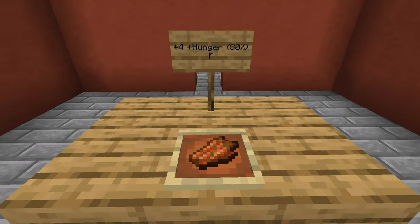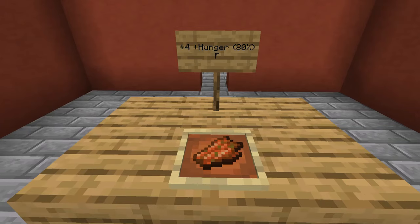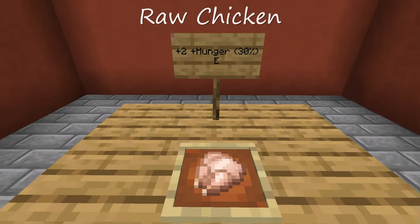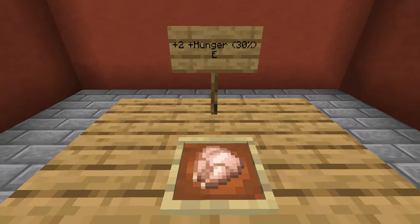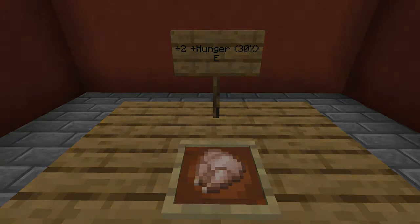Other uses for rotten flesh would be feeding it to your dogs — and that's not a joke, it's actually okay for them — or trading it to cleric villagers for some emeralds. Lastly, raw chicken: although it may seem odd to put it in this category, the difference between raw chicken and other raw meats is there's a 30% chance you get afflicted with the hunger status. So unless you have to, don't bother eating it this way. Wait till you can cook it.